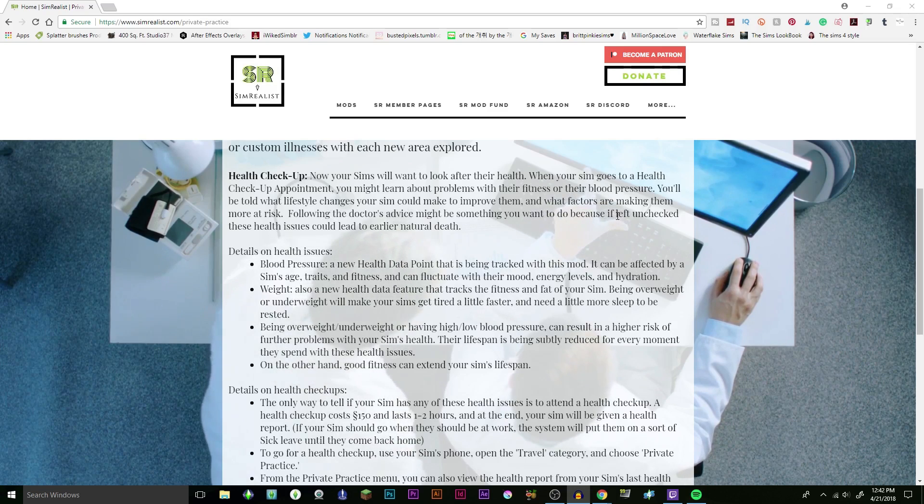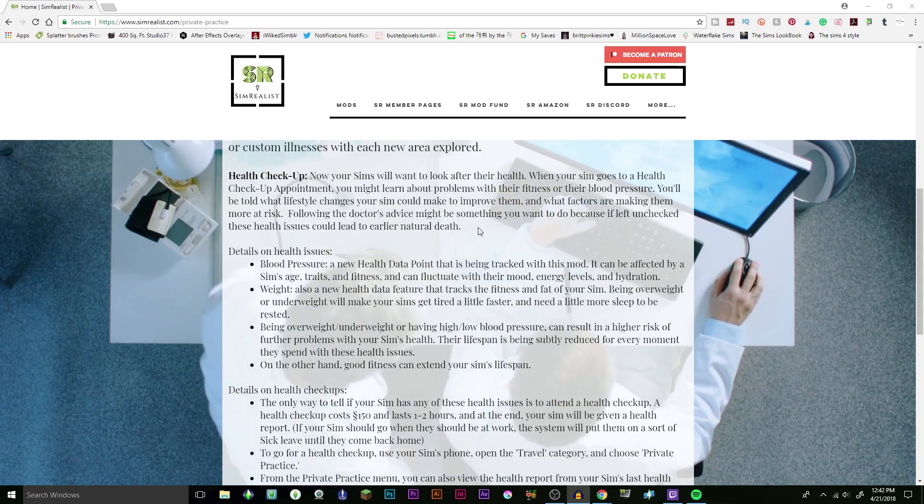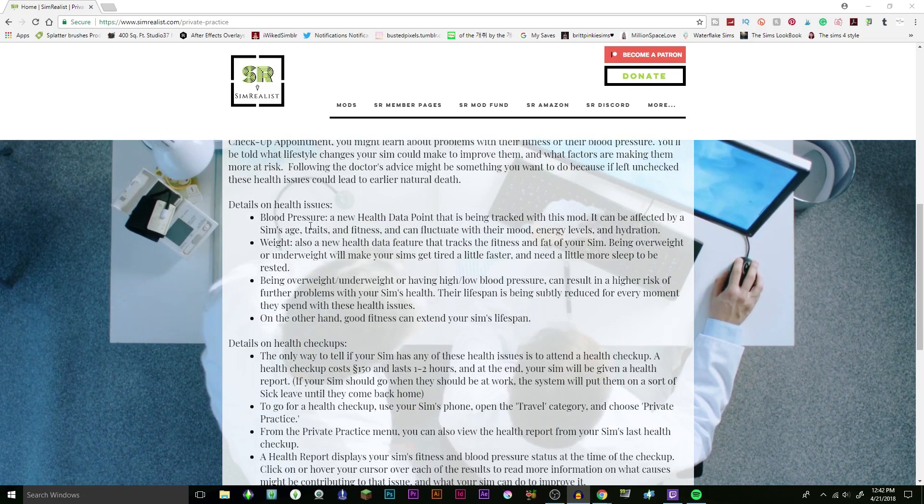You'll be told what lifestyle changes your sim could make to improve their health and what factors are putting them at more risk. Following the doctor's advice might be something you want to do, because if left unchecked these health issues could lead to an earlier natural death. Blood pressure is a new health data point being tracked — it can be affected by the sim's age, traits, fitness, and can fluctuate with mood, energy levels, and hydration. So drink water, kids.